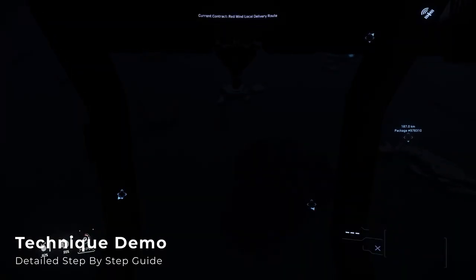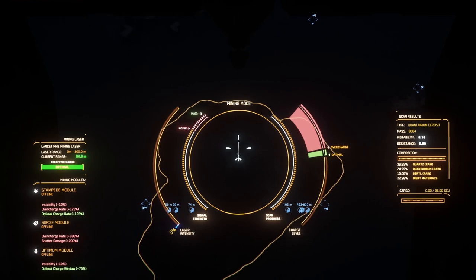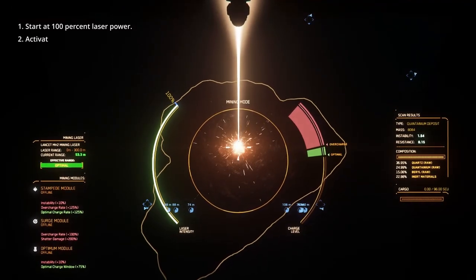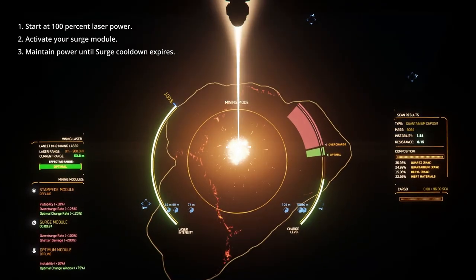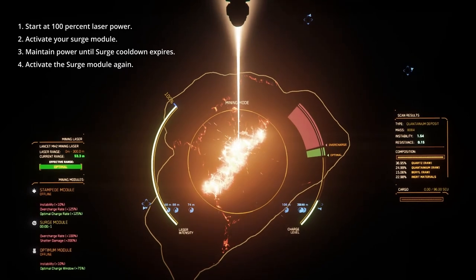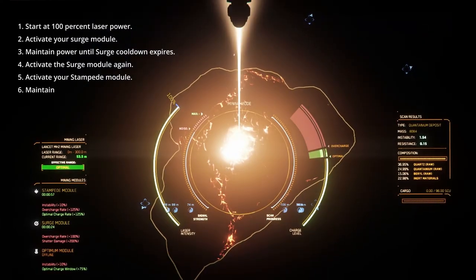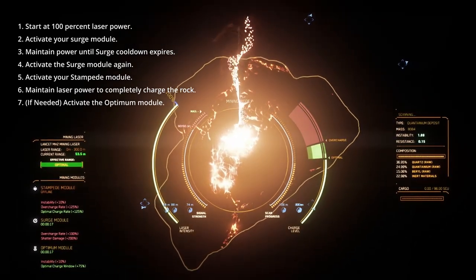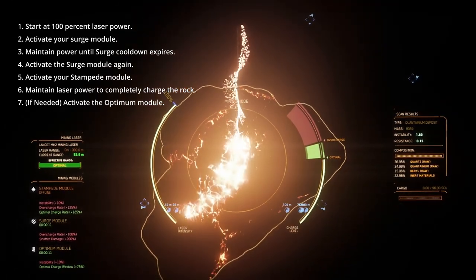Now it's time to demo the technique I use to break large mass rocks. I'm going to quickly run through the full process first, then go back through and explain a bit more detail for each step. First, start at 100% laser power, then activate your surge module to heat up the rock. Maintain laser power to let the activation timer on your surge module expire, and when the charge level drops to the right point, activate the surge module again to hit the upper end of the optimal window. Confirm that you didn't overcharge, then activate your stampede module, maintaining 100% laser power to maximize the time in the optimal window. If the charge level looks like it's going to drop before the rock breaks, activate the optimal module. If you've timed things well, and with a little luck, you should be able to fracture any sized rock using this method.